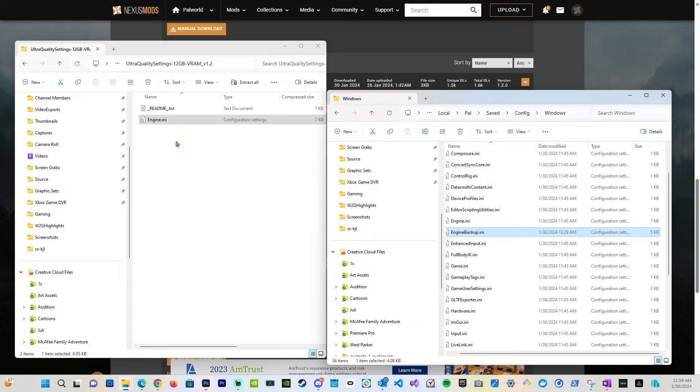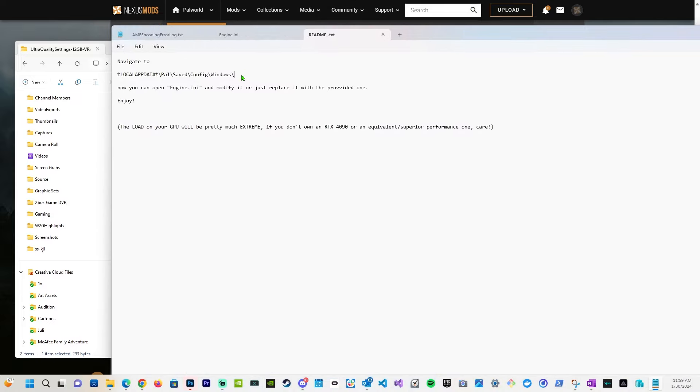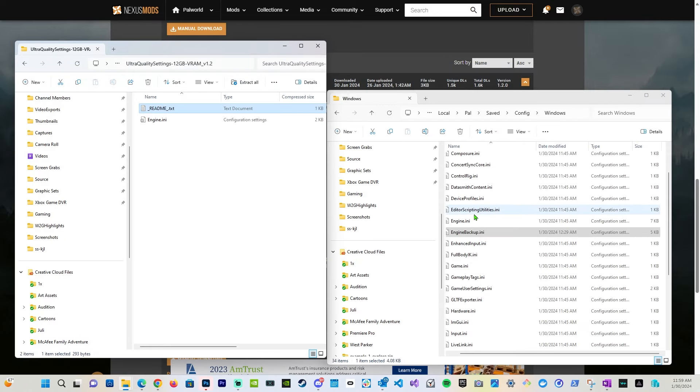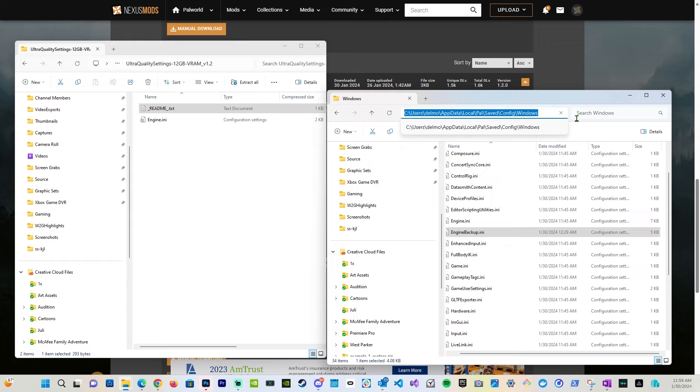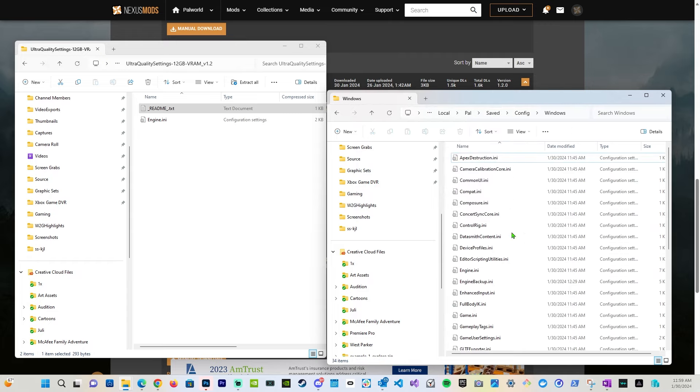Download the file you want and unzip it. You're going to see two different files — you'll see a readme text. Open that up and it will give you the pathway to pull up the local file that you need. You can copy that path, go into your file explorer, paste in that address, and it will take you into the right folder.